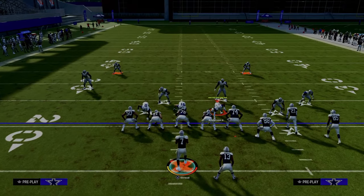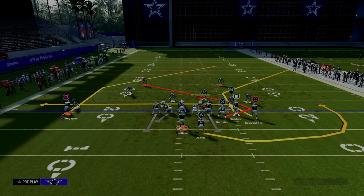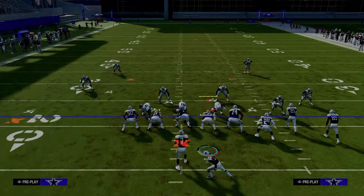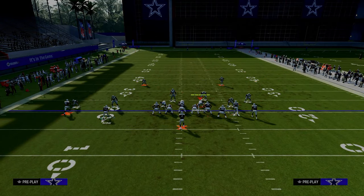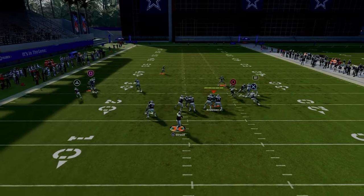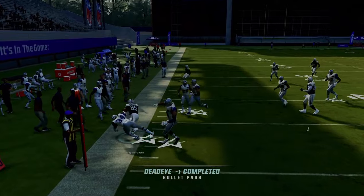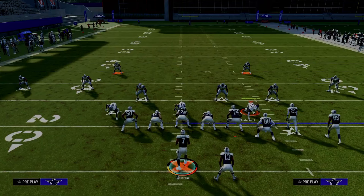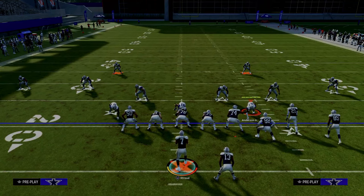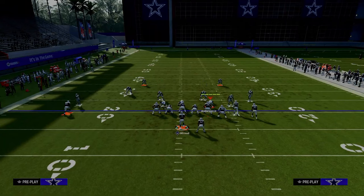I want you to mainly see is the drag to the trail is really good against man. And then also your post — you can smart route that post on the left to make it run a little sharper. So now if nobody gets bumped, the drag is going to be wide open to the left. Your drag is open, your trail route is open. Those are routes you have.